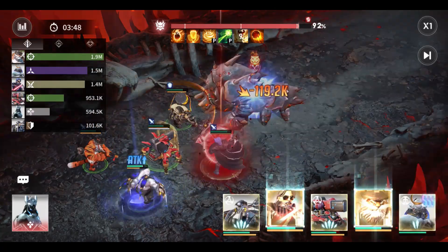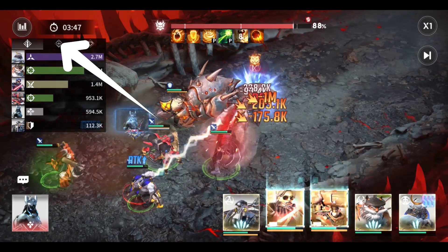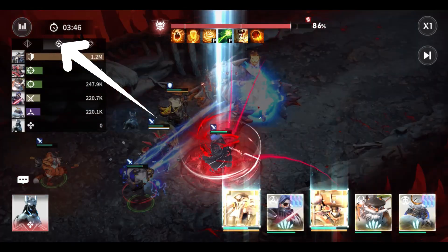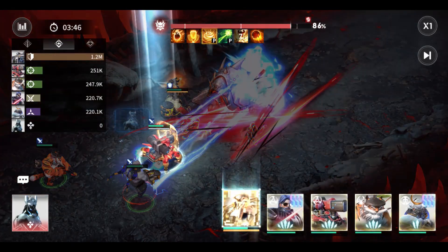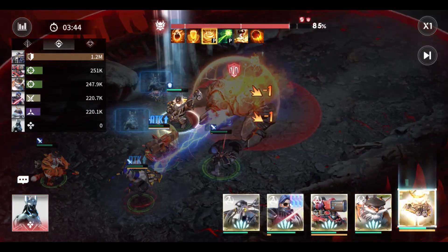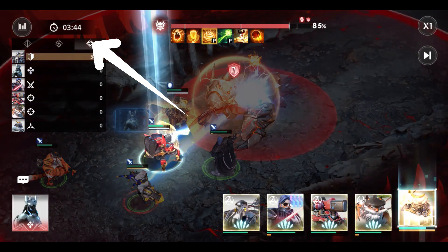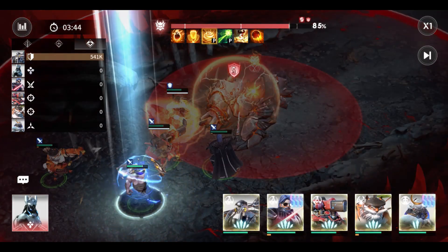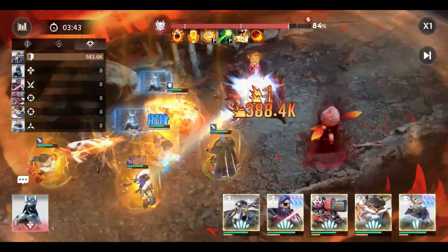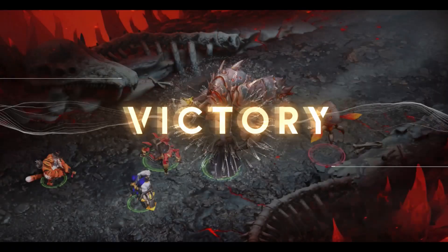And not only that, on the second tab you will see the damage taken by each hero. In this case, the hero with the highest damage taken are usually the tanks or defenders. And the next tab are the healing and shielding effects. In this case, Hercules have a shielding skill effect that absorbs damage by a certain amount of HP percentage. At the end of the replay battle, you will see all the stats or performance of each hero.